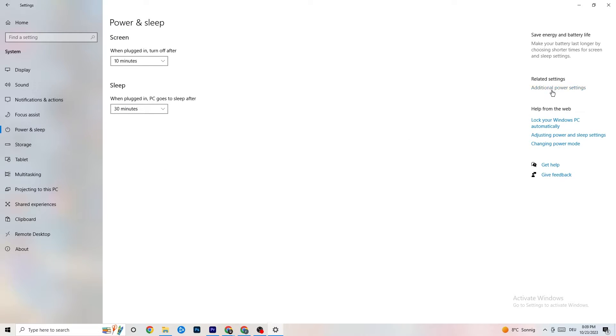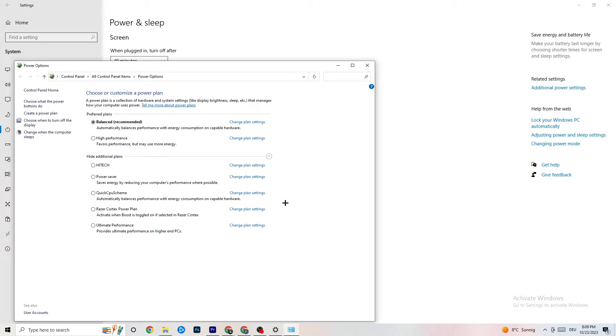Click on 'Additional power settings'. Try both Balanced and High Performance modes to see which works better for your system. For me Balanced works, but sometimes High Performance is better, so just try whichever works best with your program.